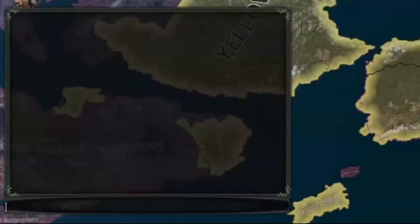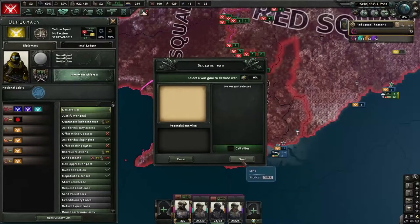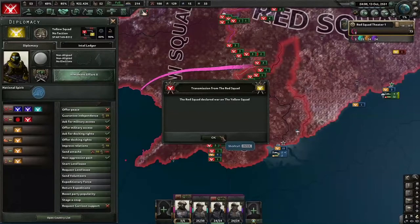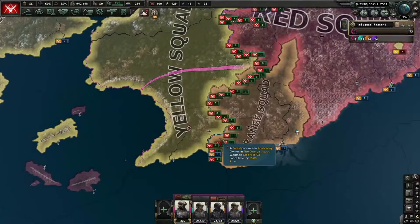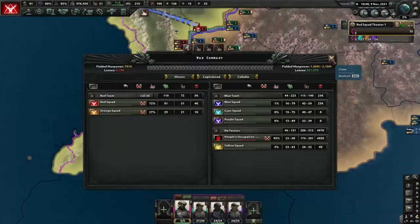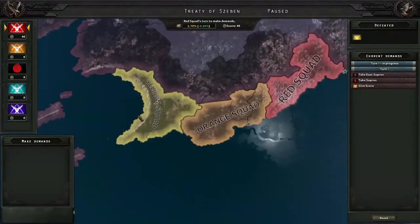Now we shall do a little trick. You might see this as a suicide attack, but I see this as restoring the honor. Our troops are in position. Anytime we will — we shall go. There we go. Attack my people — my legions shall attack. Yes, Yellow Squad shall surrender.